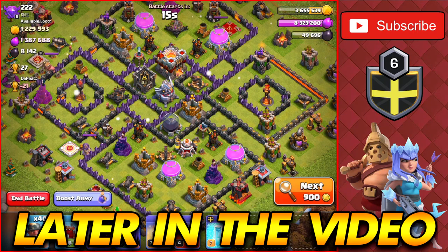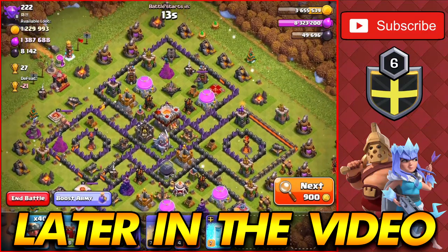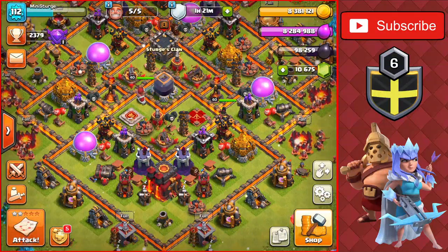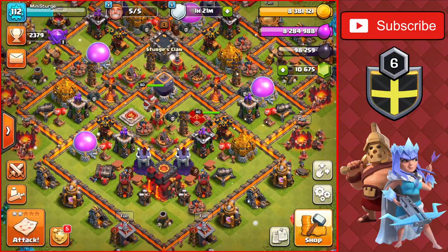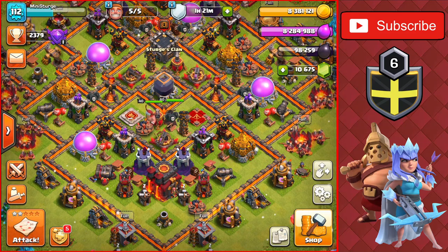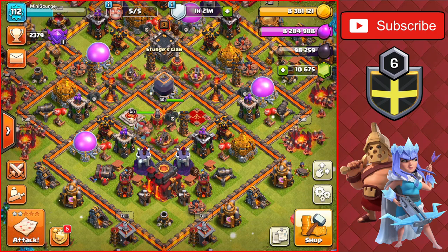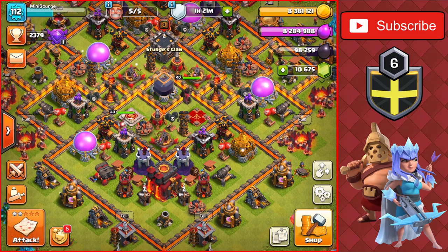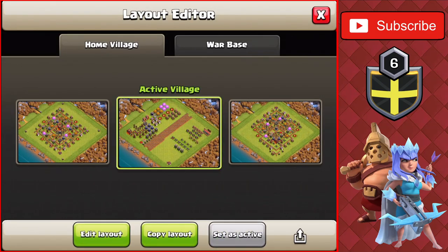Hey guys, welcome back to the channel. Today's video is only town hall 10, and I'm continuing the farm-to-max series. Right now we have all five bows available and really nothing else to spend it on besides the arch towers and the cannons. Let's head over to the progress base and get those upgrades going.